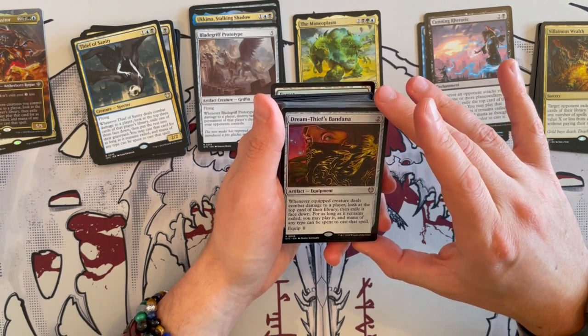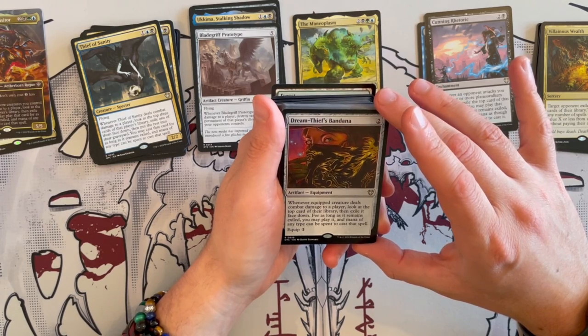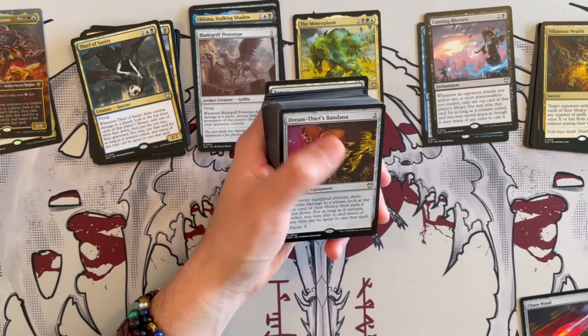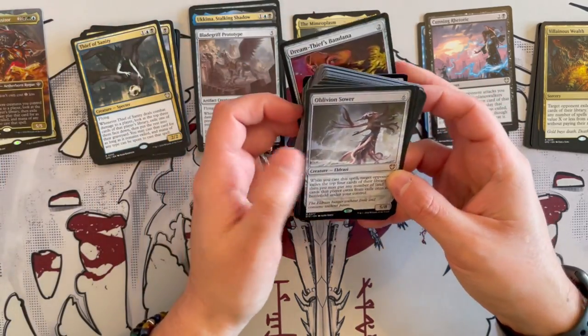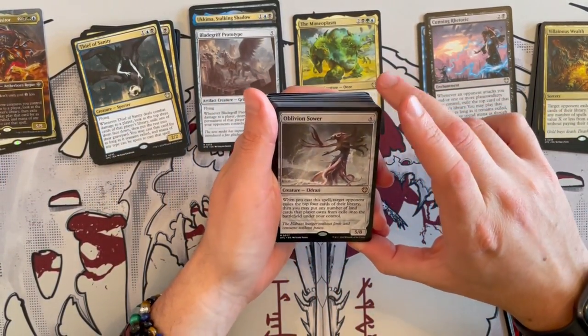Dream Thief's Bandana costs 2, it's an instant equipment. Whenever equipped creature deals combat damage to a player, look at the top card of their library, then exile it face down for as long as it remains. So you're giving that ability to any creature. Very, very good, but I would love a bit more protection for my creatures if possible.